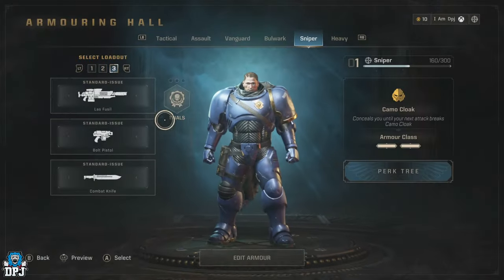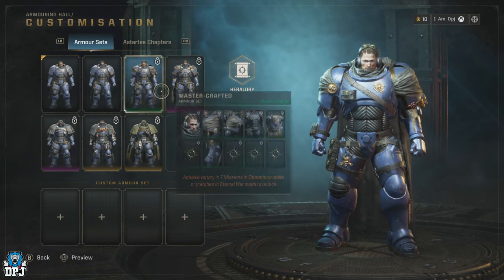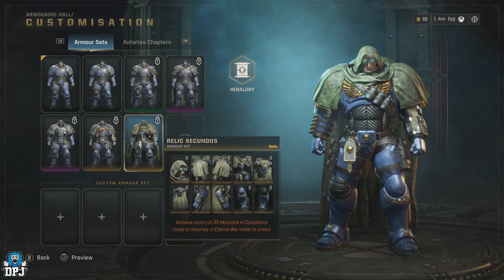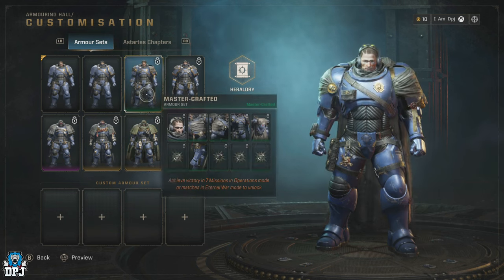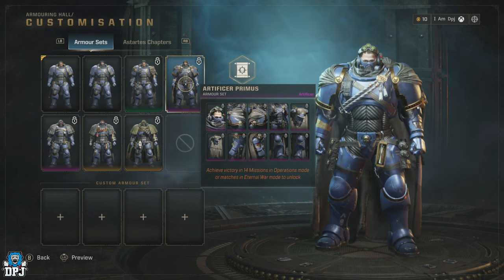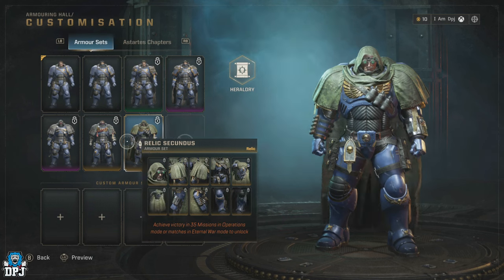Within the Edit Armor menu you can firstly see the Armor Sets. These armor sets are unlocked by doing objectives — from what I've seen it's all about achieving victories within Operations and Eternal War. Operations, by the way, is a PvE mode, a three-player co-op mode, so don't get that twisted. That is not Eternal War. Eternal War is player versus player.